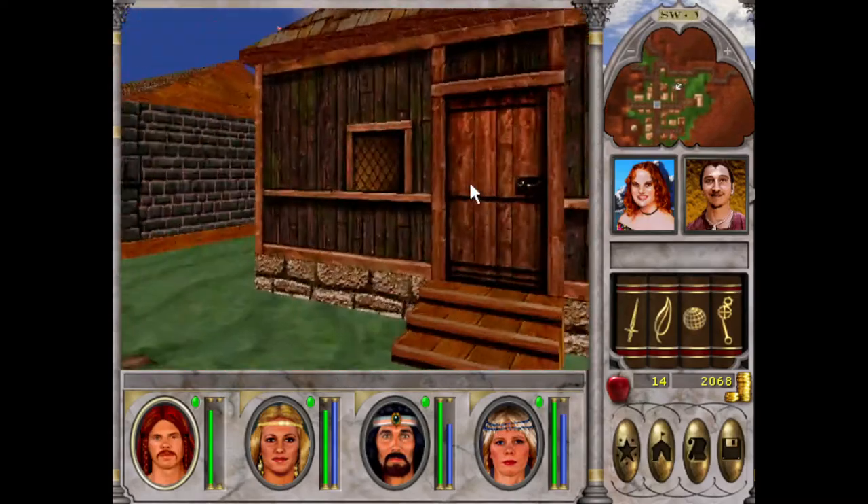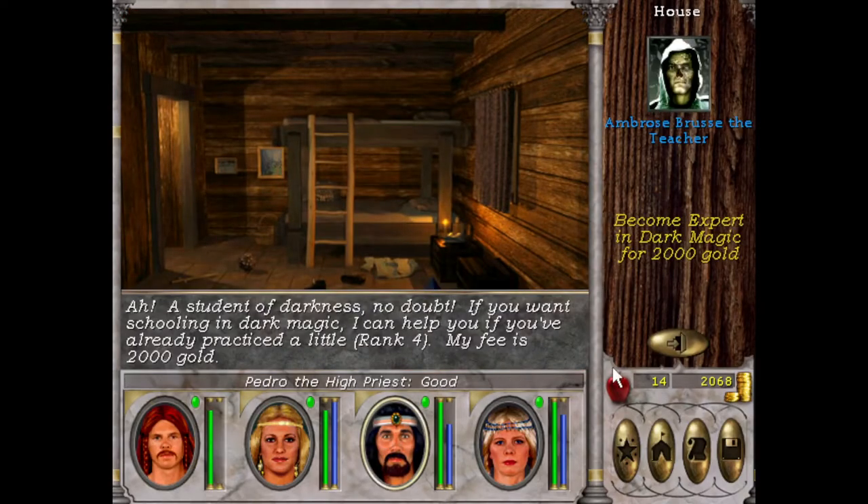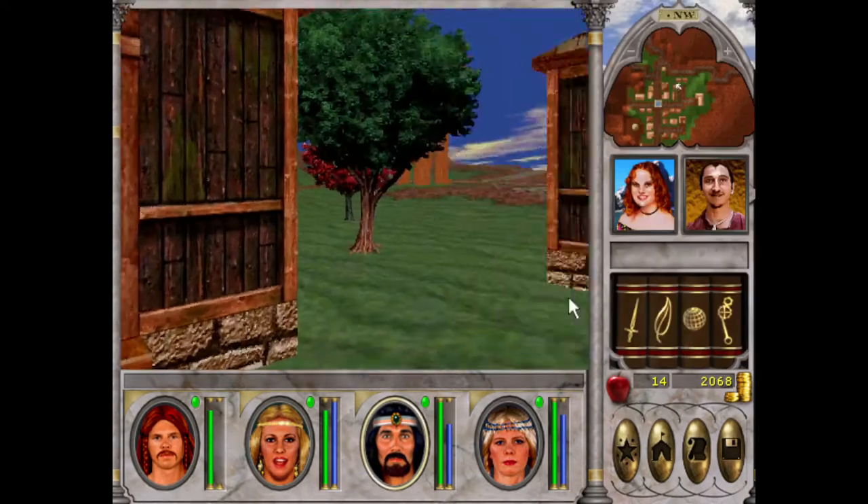If I haven't checked these houses — nice to see. Ooh, Dark Magic Expert. Can we get Light Magic here?